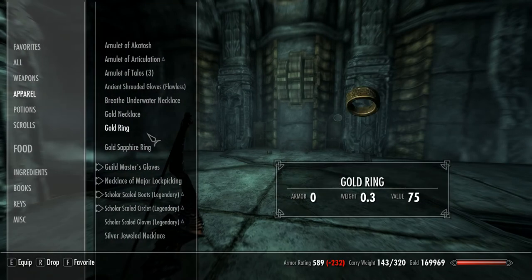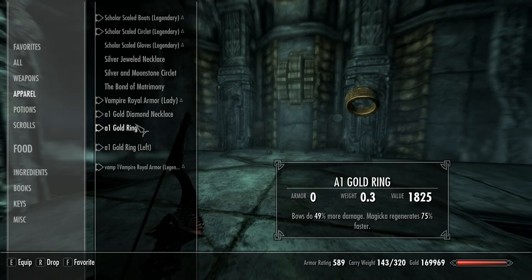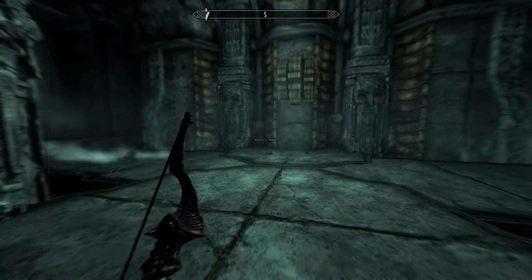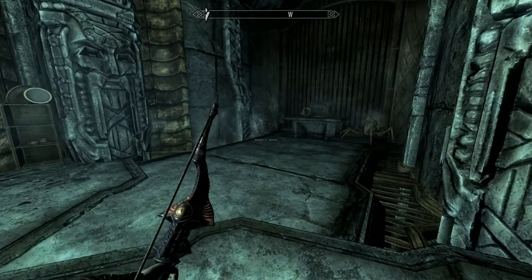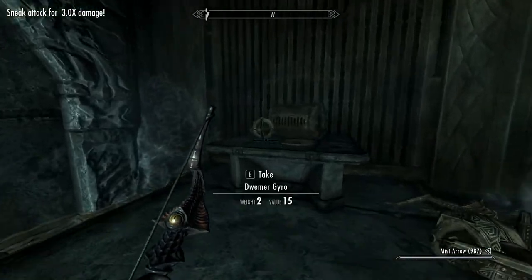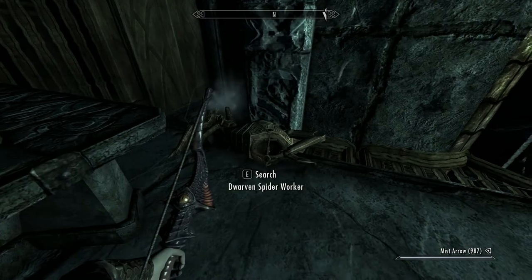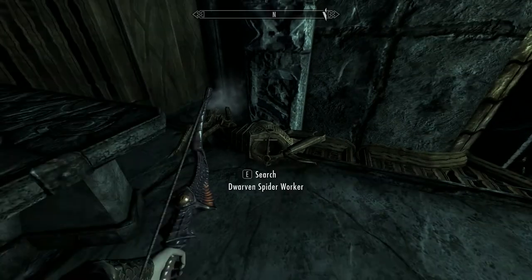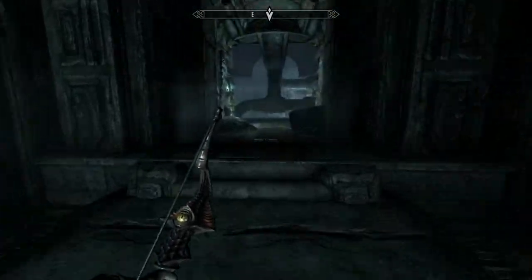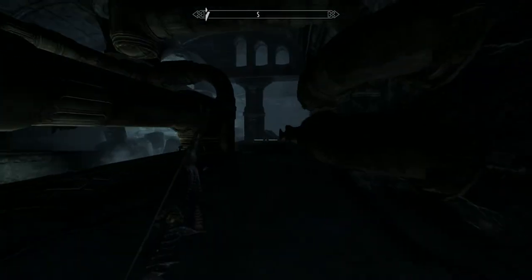I've still got my guildmaster's gloves on. My sneak level is ridiculously high now. In fact, I might try one of these Dwemer ruins and do it entirely by stealth — only killing the ones I actually have to. It's essential to kill.